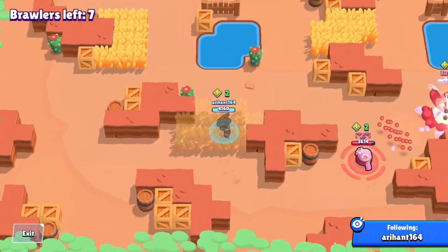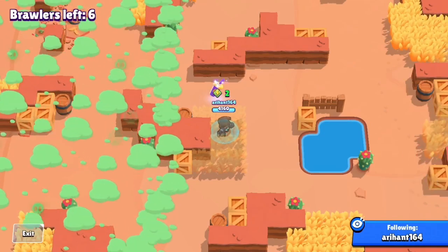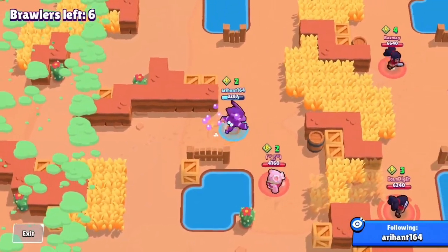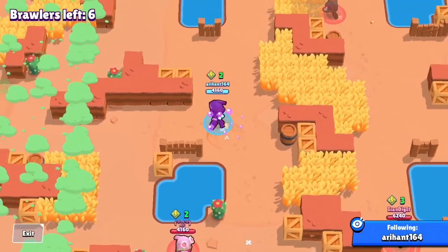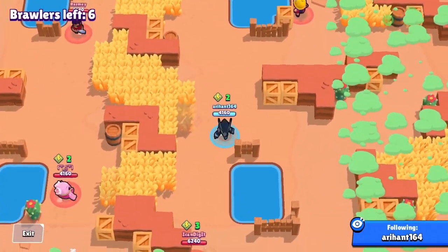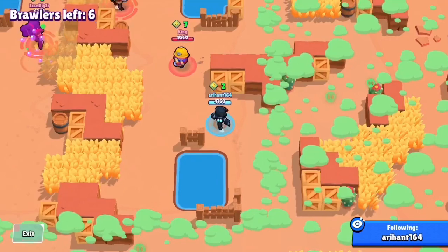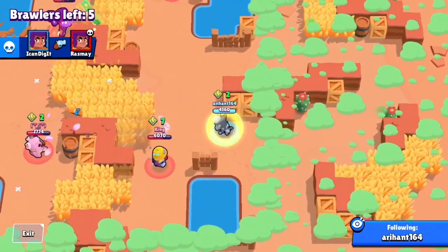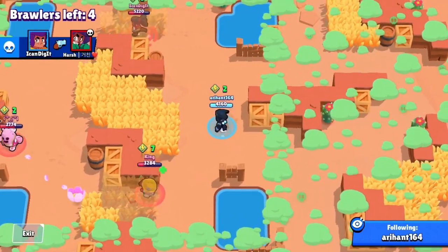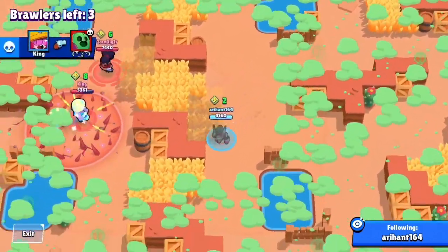Speeding up the footage — I camp near the energy drinks, which is a great spot for Crow. I avoid killing a nearby Spike because he was teaming with someone and I didn't want to risk trophies at such a high stage. Even without getting damage, the energy drink lets you scare people away. A Jackie appears, I pop gadget but hold back from going for the kill. With four people left, it's practically a win. My last tip: know your matchups and play carefully.